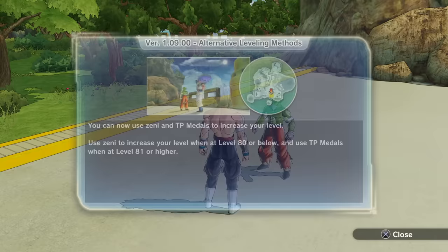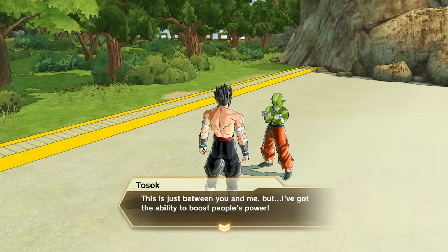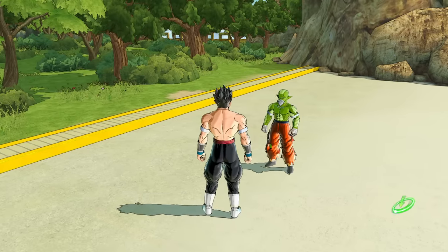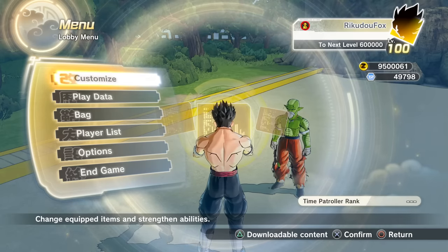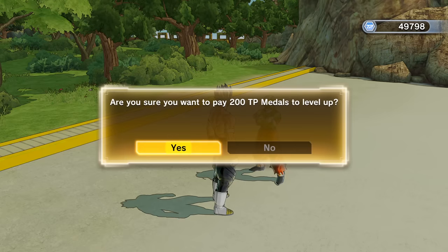If you go over here, level 81 and higher will cost you time patrol medals. So — Boost Power — 'Are you sure you want to pay 200 medals to level up?' Yes. You gained one level — level 100! 20 more levels to go. The next one costs 600,000 experience points. We're just going to keep doing this until we reach 120. It's another 200 medals.